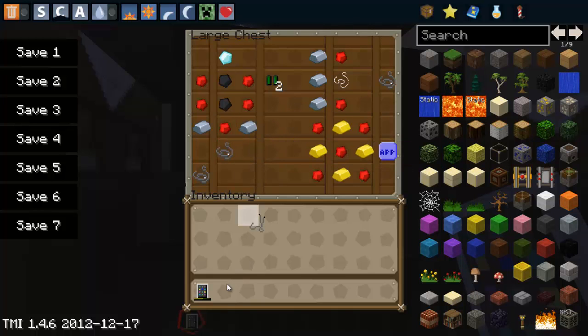And then for the apps — because if you don't get apps, what's your iPod worth? You place 4 gold ingots like a circle and 5 redstone like an X, and then you get the apps.